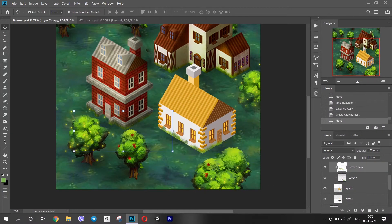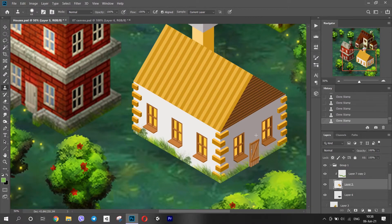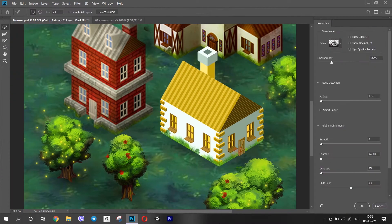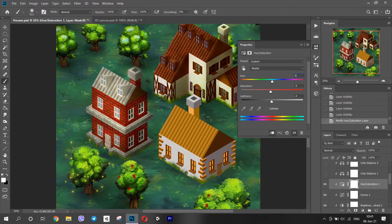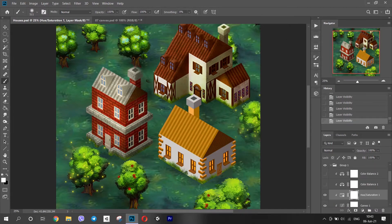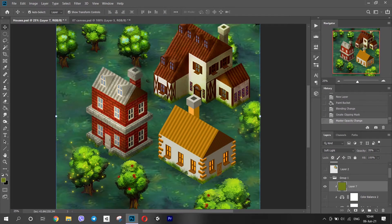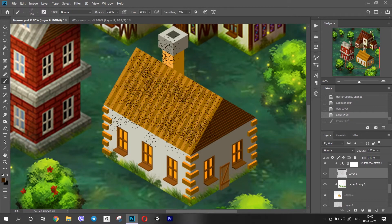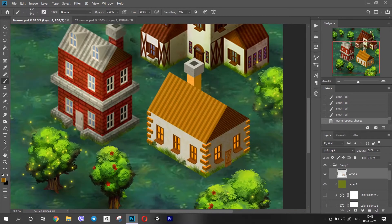The first thing I made this week was the building for my library. You can watch another episode where I went through the process of making a new building. As I usually do, I put the new house next to the ones that I already made. I already applied the same filters that I used for the previous buildings. This includes brightness and contrast, saturation and green hue. But as you can tell, this does not do the trick completely. Each building is different and has to be adjusted according to its color palette.